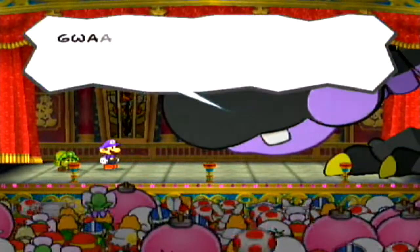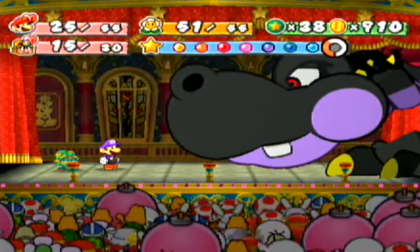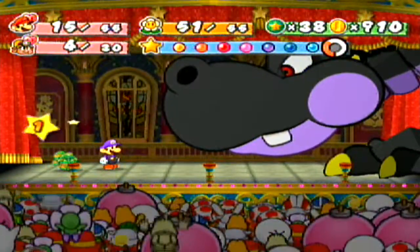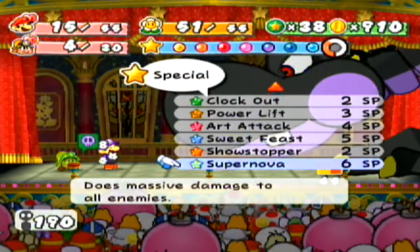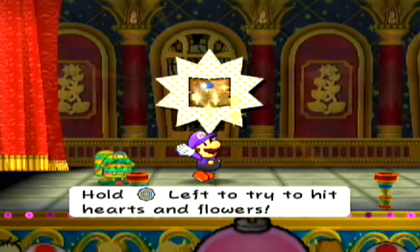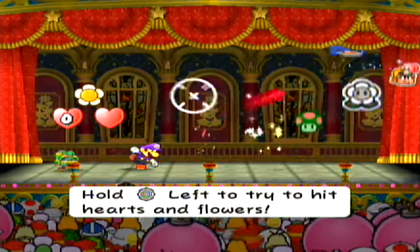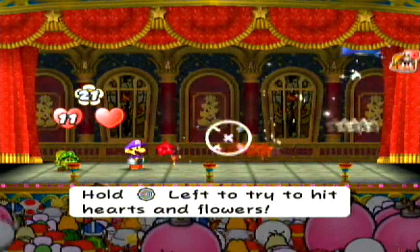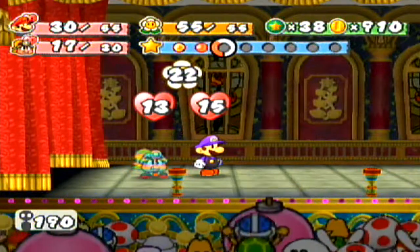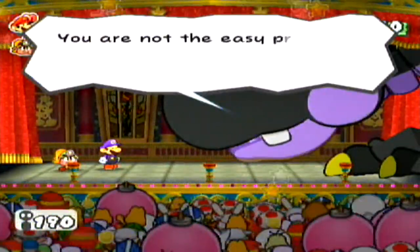I really don't want to use my Lifeshroom that I have. I still haven't shown off Supernova at all — I've gotta do that at some point. You know what would have made this boss a little more cool? If one of the Attack FX badges did something to him, like the Cricket badge worked on Hooktail. Gloomtail did not have a bad meal unlike Hooktail, so Hooktail is as hard or as easy as you want her to be — but Gloomtail and Bontail don't mess around.